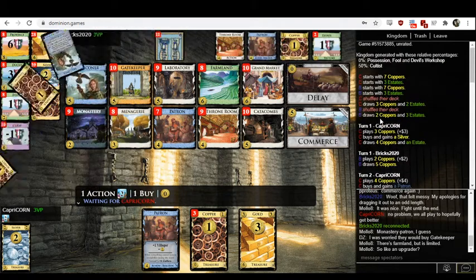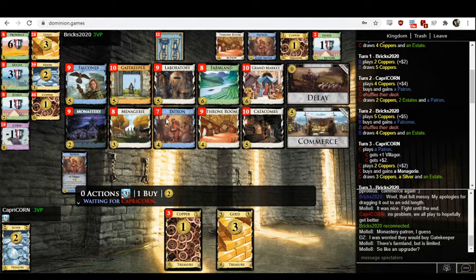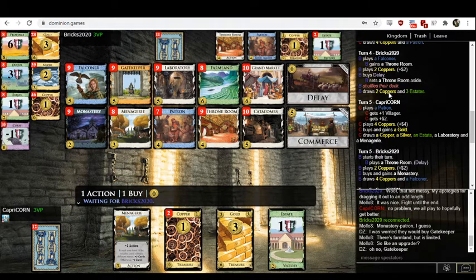Let me get caught up. I didn't even look at Capricorn's opening — Silver Patron. It's not bad, helps you hit five, and the fives aren't bad. But you really want to get trashing — Monastery early, I want to trash early. Capricorn's getting Menagerie — maybe they see the Patron-Menagerie interaction. Uh oh — Gatekeeper has been bought. Gatekeeper is a card that is rarely worth buying. It's really weak.